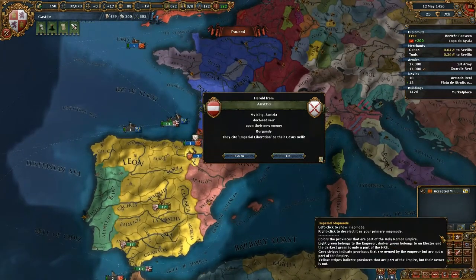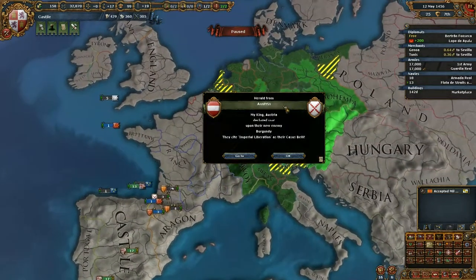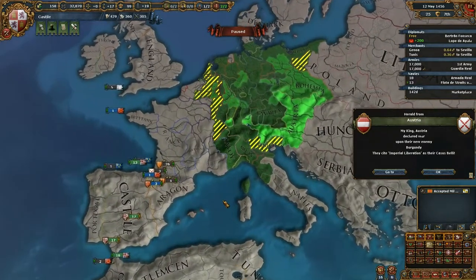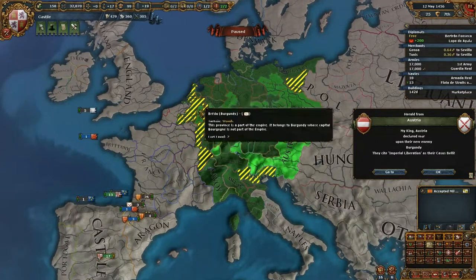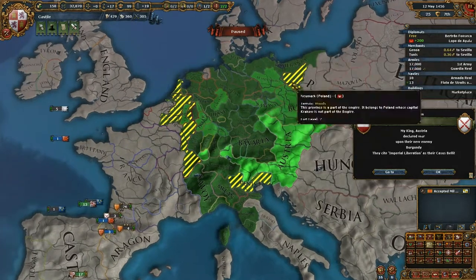There is a map mode, the Imperial Map Mode, where you can see the Empire. It is actually a huge chunk of Europe, more than modern-day Germany of course. A lot of parts of Italy and France, Netherlands, Belgium, Czech Republic, Austria, Polish parts here.